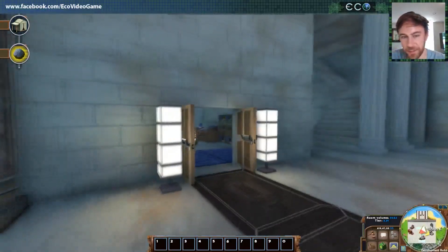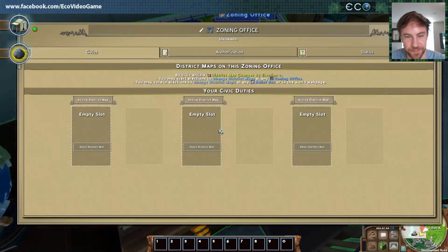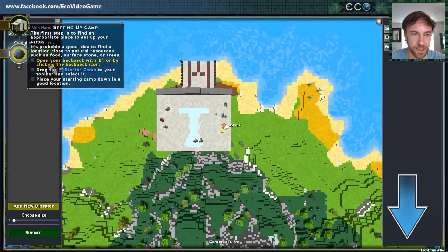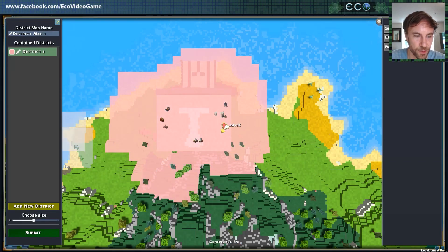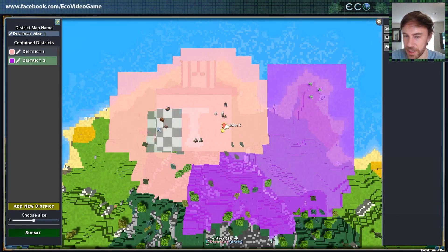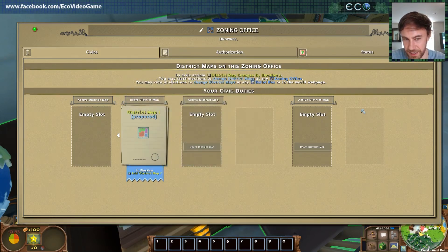Let's look at some of these other objects. This is the district system — this is an actual map of the world, which is pretty cool. We just slap that texture on there. You'll recognize this is a pretty similar looking system to the laws — these are just civics objects. So we can add a district map and define these different districts, basically painting on districts. This is one of the ways you can create special rules for these regions — like maybe you can hunt in this region but not this region, or maybe this region has different tax rates.